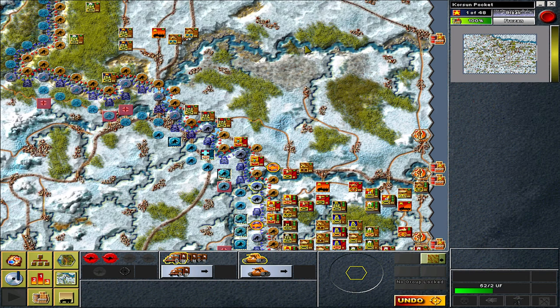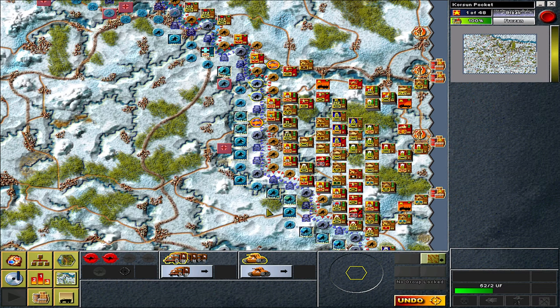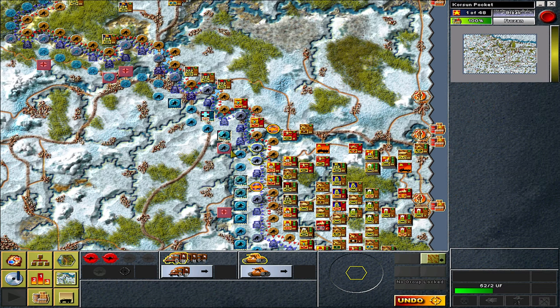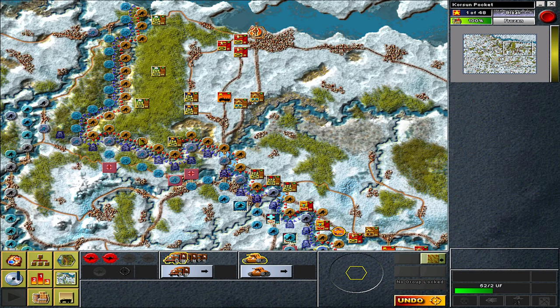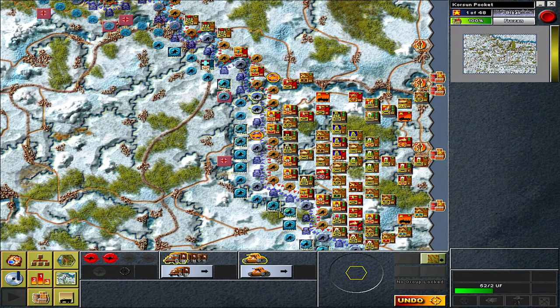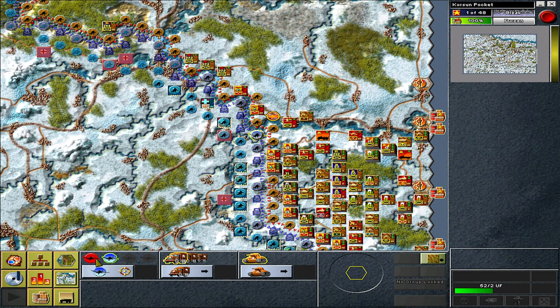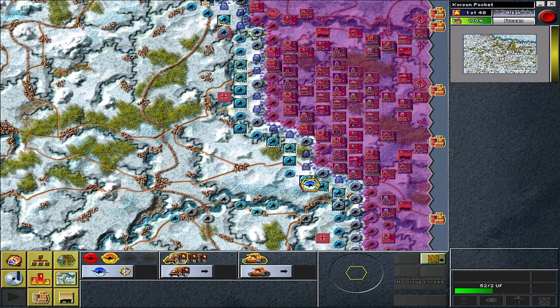I selected two units for air support but then there was nobody here to attack — that was definitely not where the offensive is planned. I used the undo. You can only do one undo but that is good enough.